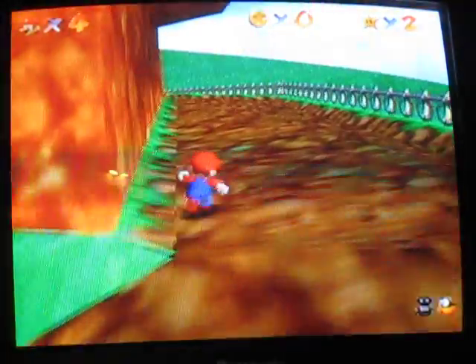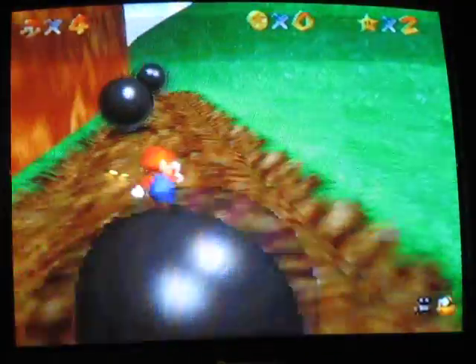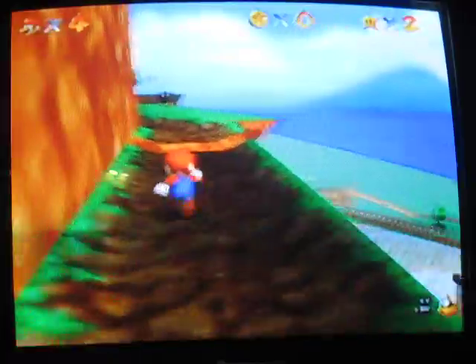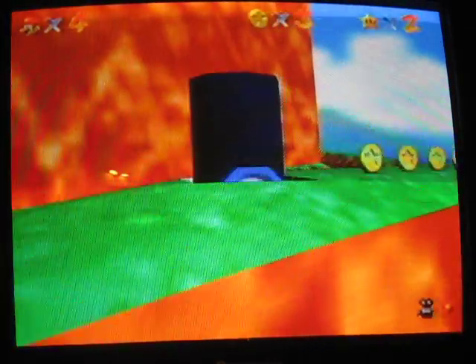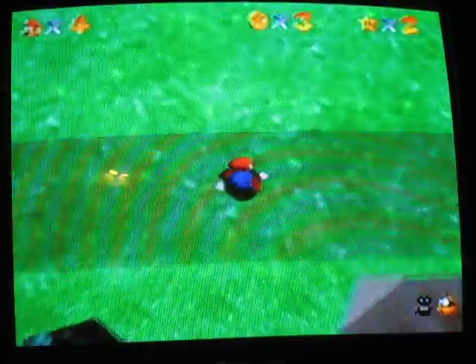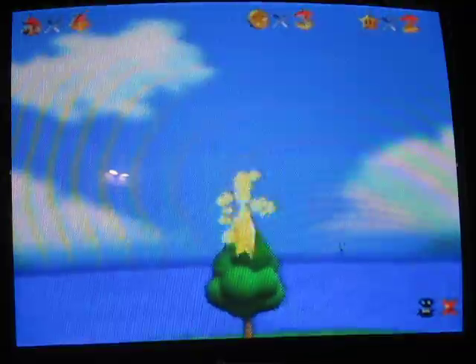You can use the teleporter if you want, or you can just keep on climbing. This is the cannon you want. I aim it straight up and fire. You'll land on the very edge of this island, open this box, and there's the star.